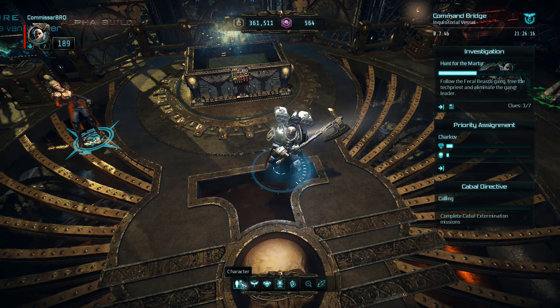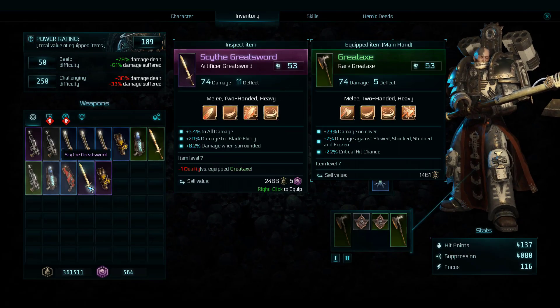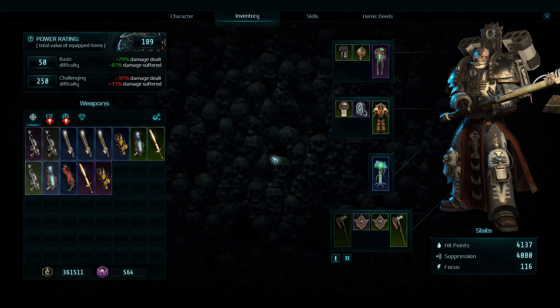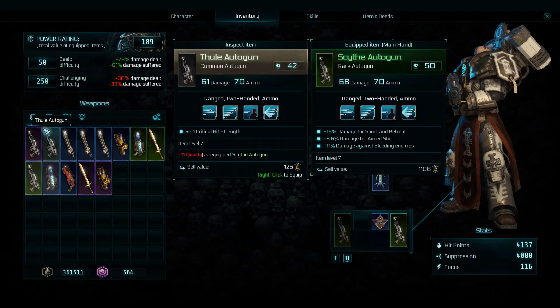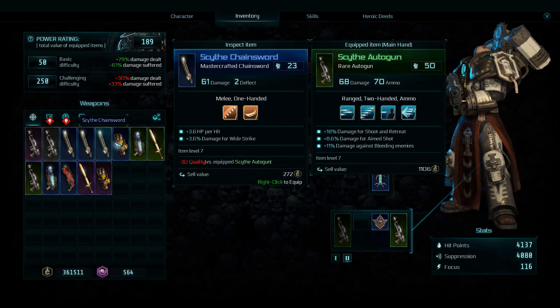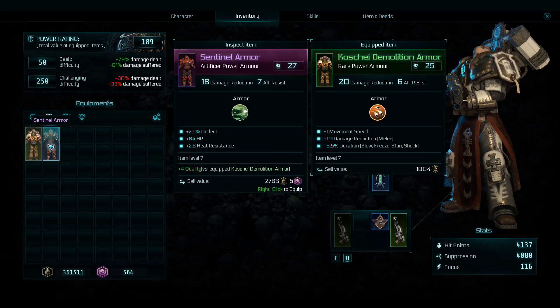So we are going to go over to our inventory, and I forgot where my inventory is — I could have just pressed I like a regular person, but why would I do that? That's too easy. We're going to swap to our secondary gun. Is this a better gun? No, it is not. So the gun we have equipped is better. That sword's pretty good, that flamer's pretty good, everything else is pretty much garbage.